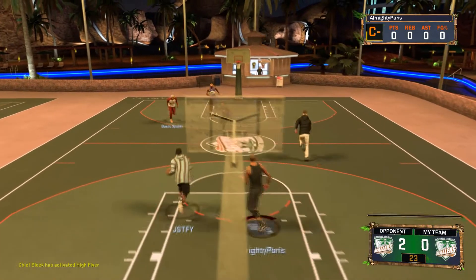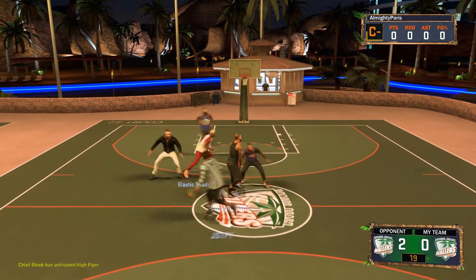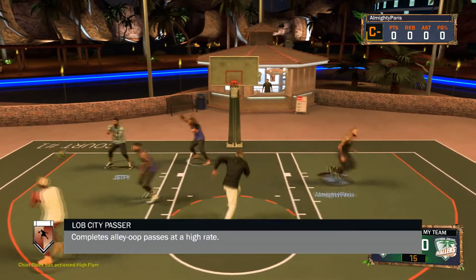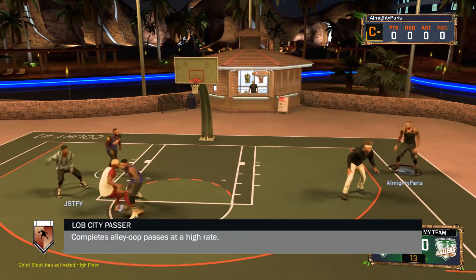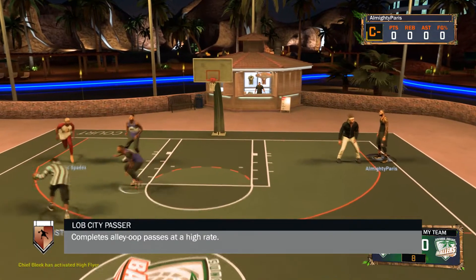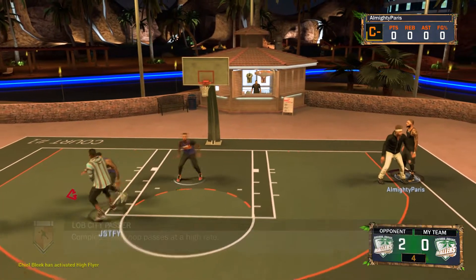Another one that you don't need but a lot of people use in the park is Lob City Passer. A lot of people throw oops in the park, even in Pro-Am. You don't need it, but it'll help if you throw a lot of oops. I would recommend it if you do that, but it's not required.